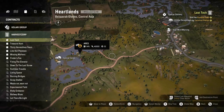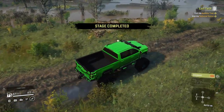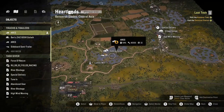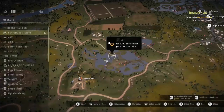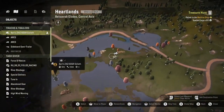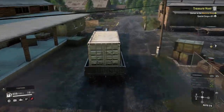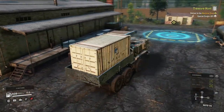To do that we're going to start off with Treasure Hunt. For that we have to go to this point here on the map which is in Heartlands — the sort of bottom middle of the map. We need to get the special cargo, which is just off to the side where we just got that checkpoint. For this task you will need a truck with two slots worth of cargo and a crane to get the special cargo back.